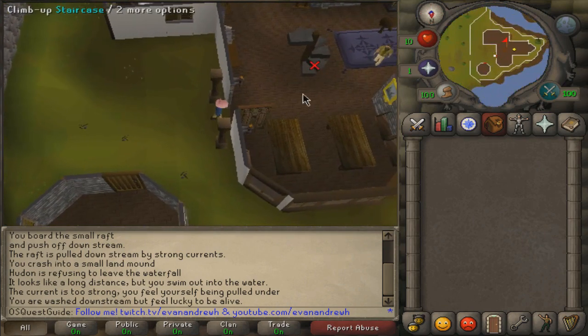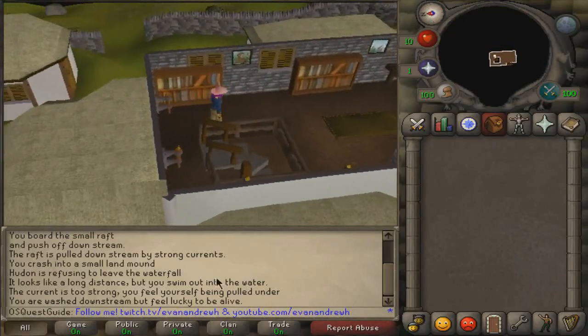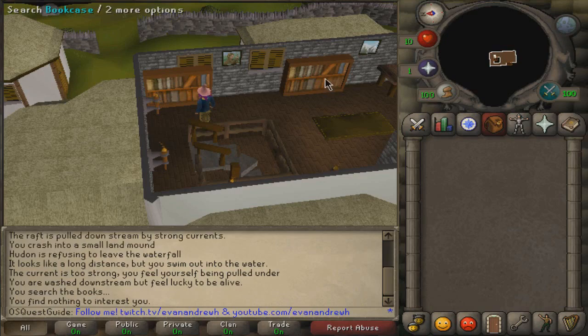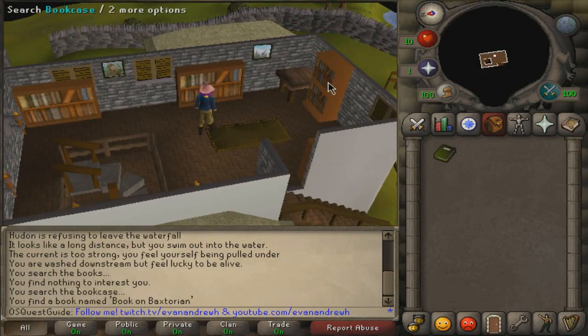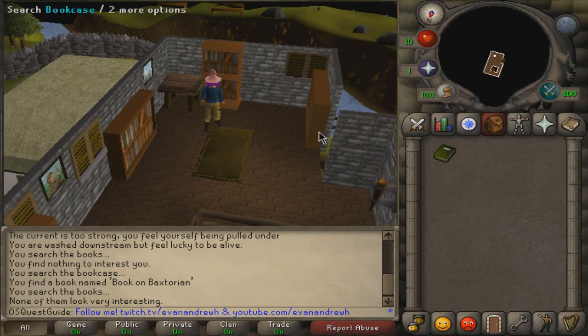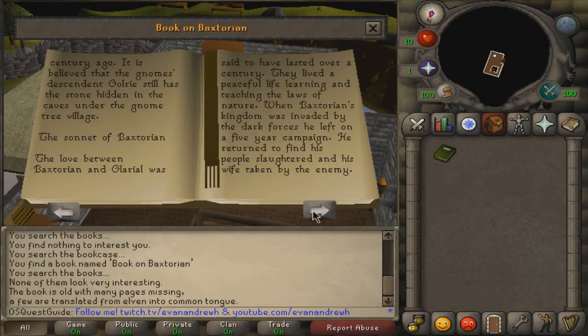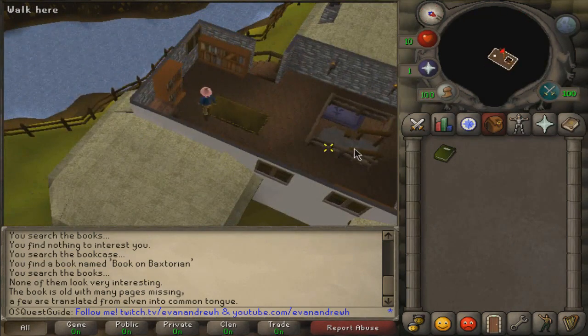Open the door, go inside, and climb up the staircase. Click on the middle bookcase right here on the eastern wall and you will get a book. If it's not in that bookcase, search the other ones. Once you have the book on Baxtorian, open it and make sure you flip through all the pages. You don't actually have to read it, but you do need to make the game think that you read it.